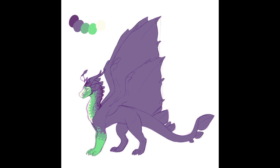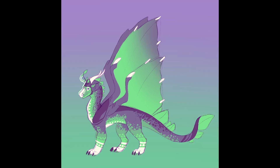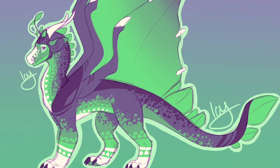As for the features of the dragon itself, I tried to emphasize the leafiness while also not losing the Silkwing feel. I added leaves to the antennae, made the wings look very leaf-like, and used bright colors to keep the whole Silkwing aesthetic. I decided to name this character Oxalis after the plant I based it on. While I still really like the design, it's probably the one I'm least happy about, but I think I did a decent job of combining the two tribes.